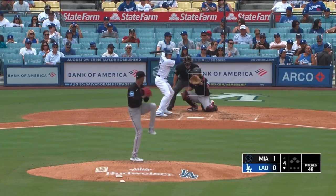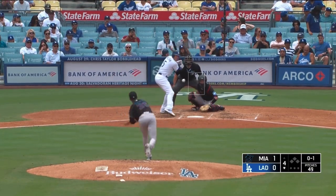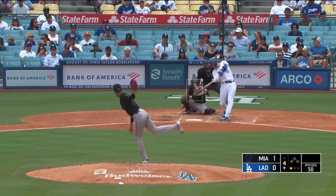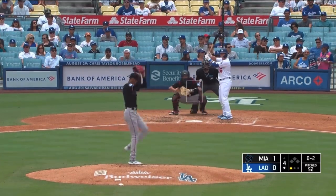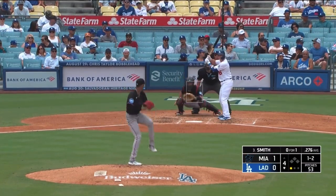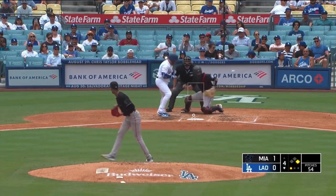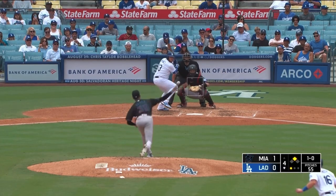Julio Rios for the Dodgers. Freeman cracks one in the air to center field — got it off the end of the bat a little bit. One of the five strikeout victims. Using his fastball, 1-2 to Smith. Gets to it, serves it into center field — he's got a base hit. Gets away from Sterling. Smith read it well and took second. 77 runs batted in, top 10 in the National League.